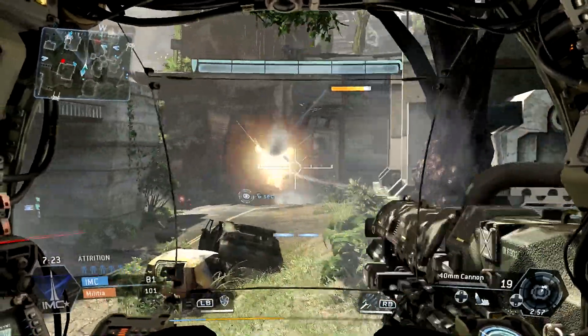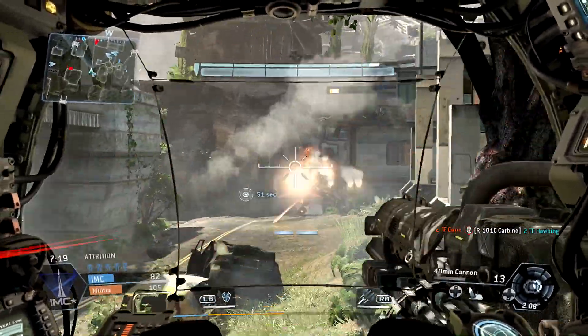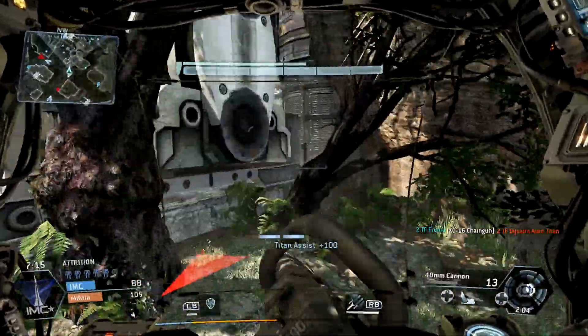As I may have mentioned in some other videos, if you get hit by a titan that somebody else calls in from space, you will die immediately. I just caught a whole lot of rockets right there and sent them right back at the guy.